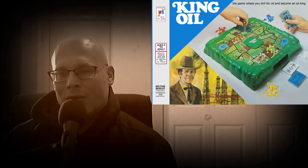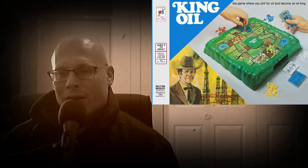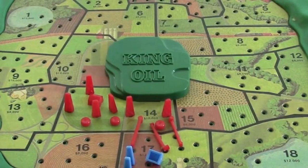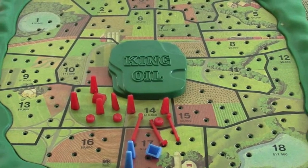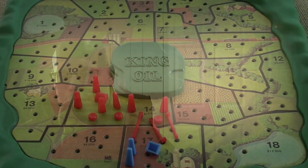Number 10 is a board game called King Oil. In King Oil you're going to have a little 3D board. On the top there's going to be an oil field with a bunch of different plots of land that you can buy, and on the bottom there are three different wheels that you'll be able to spin to change up the gameplay, giving about a thousand different combinations.